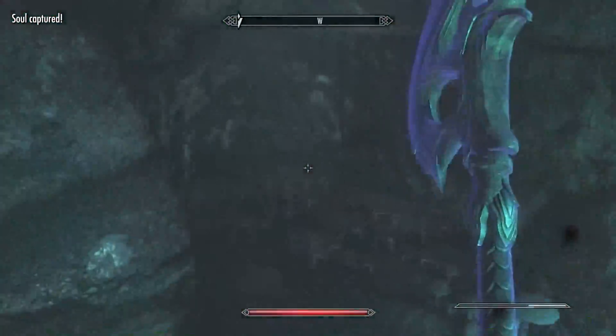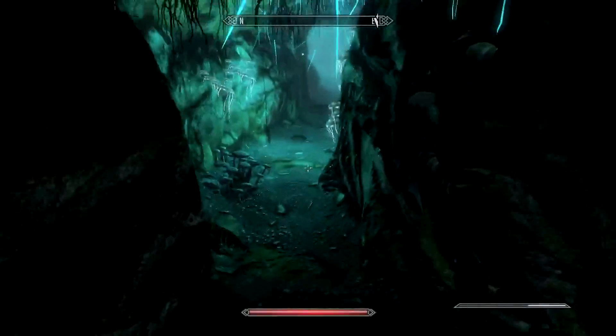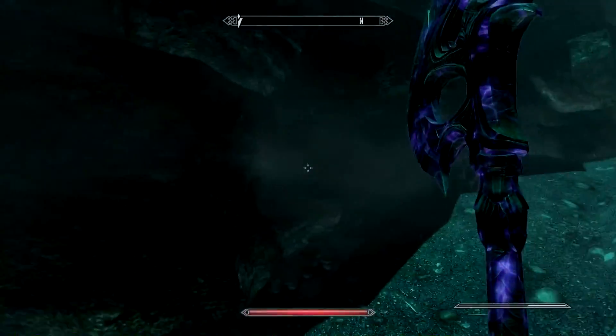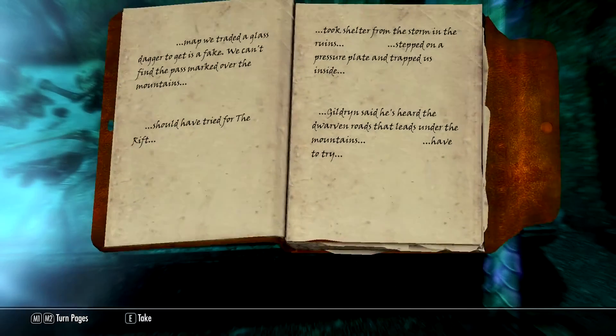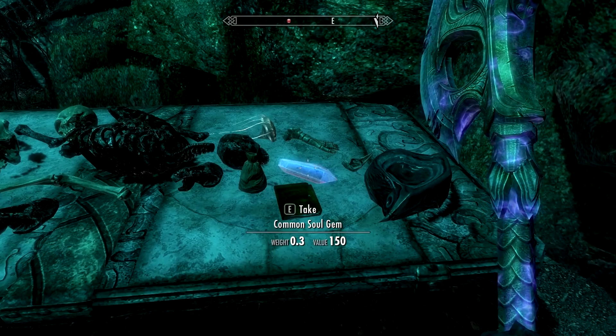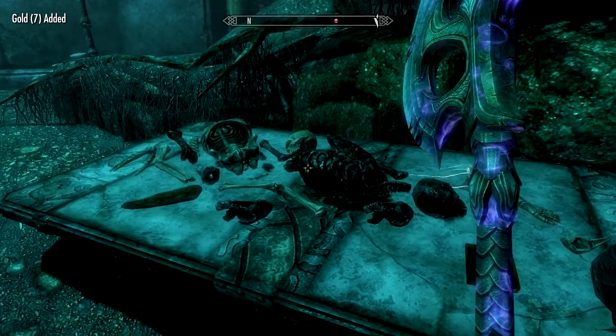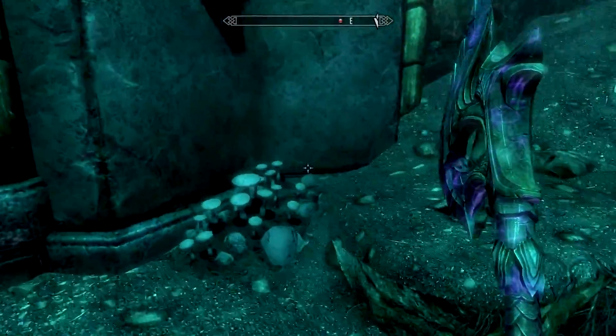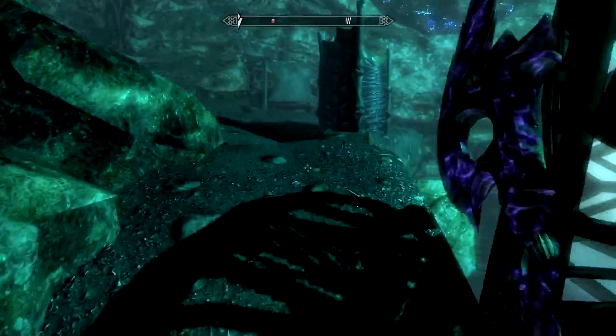So glad I came here. Is there anything over here? You guys have been hiding things in the corners lately - I gotta check. I saw a trap there - nothing. There's a ruined trail book: 'Map - we traded a glass dagger to get it, it's a fake. Why would you trade a glass dagger for a map? We can't find the pass marked over the mountains, should have tried for the Rift. Took shelter from the storm in the ruins, stepped on a pressure plate and trapped us inside. Gildren said he's heard of dwarven roads that lead under the mountains - have to try.' Now I gotta be on the lookout for a pressure plate that can seal me in here forever.